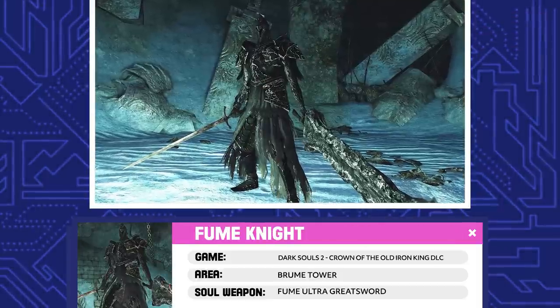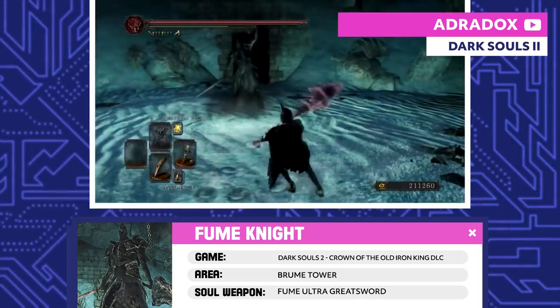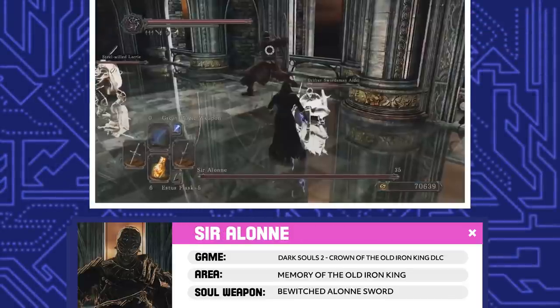Fume Knight. The Fume Knight is head over heels for Nadalia, the Bride of Ash, but before he served her, he went by Raime and worked as one of King Vendrick's most trusted warriors. The two had a falling out, and Raime was cast out as a traitor.